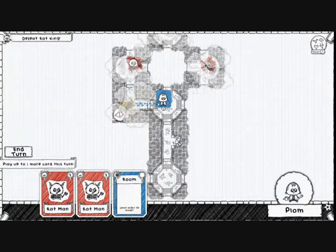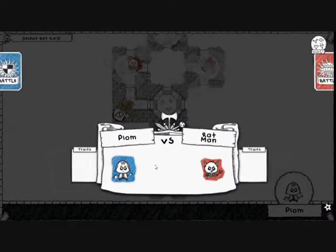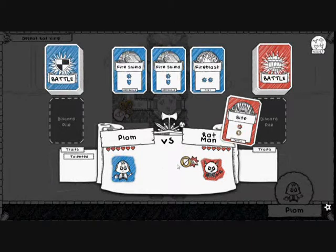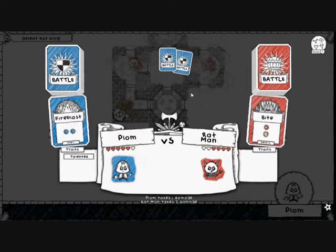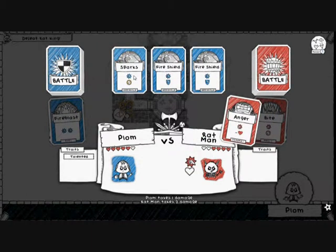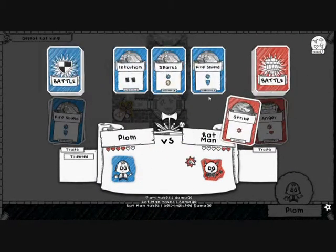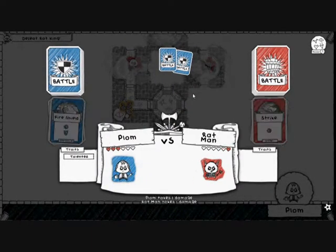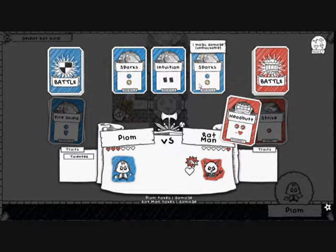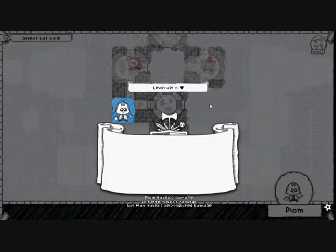We'll use another Rune of Fates and fight a Ratman — a level 2 monster with 6 health and the Bite ability, Feral 2. I'll attack with Fire Blast to take a lead. Anger card — nice. I'll use Fire Shield; I can't block the attack but deal one back. Using Fire Shield again, I want to keep my Unblockable card ready. I win with one health left — just barely, but I win. Level up!